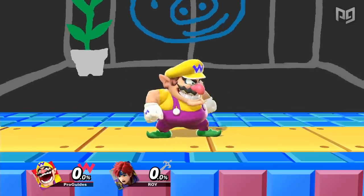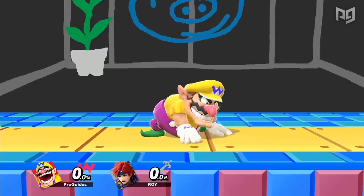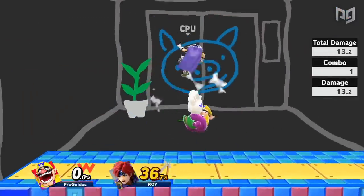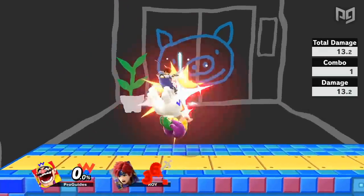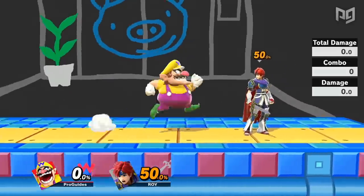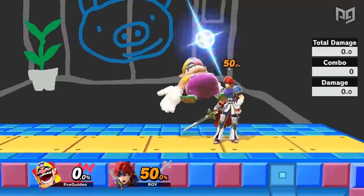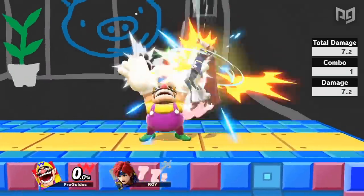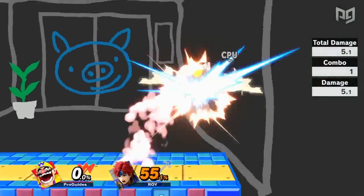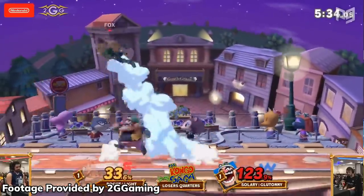Wario has some affinity for combos as well. Wario's neutral air can rack up tons of damage at early percents by converting into multiple up airs. Up airs can also start combos when he lands with them. The standout strength of Wario's combos is that he has multiple ways to confirm into his deadly waft to take stocks at very low percents. Falling up air, up tilt, down air, and nair can all set up for waft in the right situation, and since many of these moves also link into each other, a basic early percent combo can often be finished with a waft.